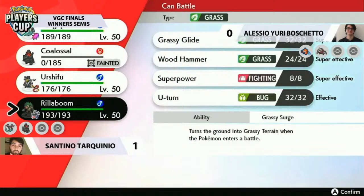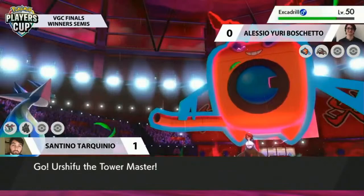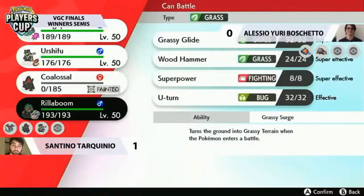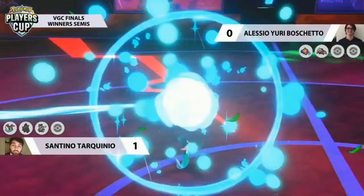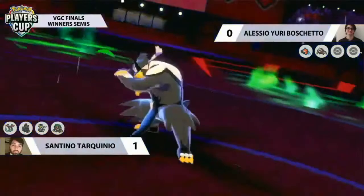Having Rillaboom in the back means Santino could pull momentum back quickly. He does opt a little differently, going with Urshifu. Maybe saving Rillaboom for later — but actually Rillaboom has come in. Rillaboom joins the field with Grassy Terrain in effect, as Urshifu goes for Surging Strikes straight into that Excadrill.